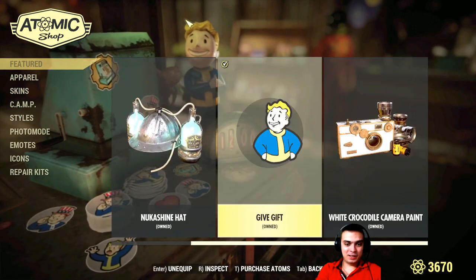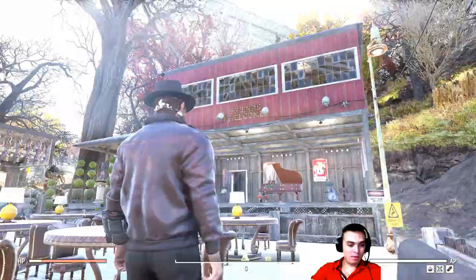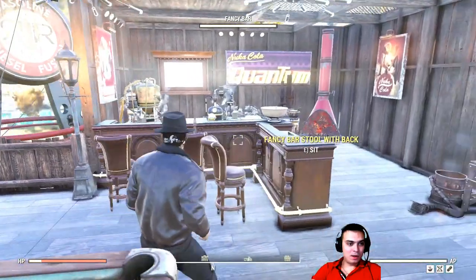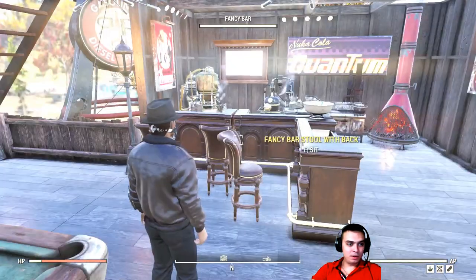Alright, and as we can see that is the only thing we have on the Atom Shop today. So let's get back to my camp. Let's go to my bar and figure out where we should put it.